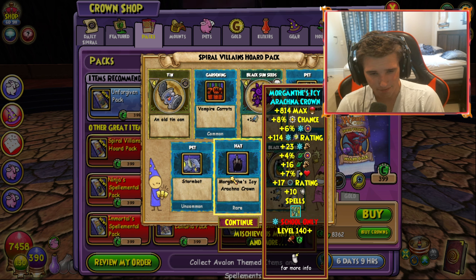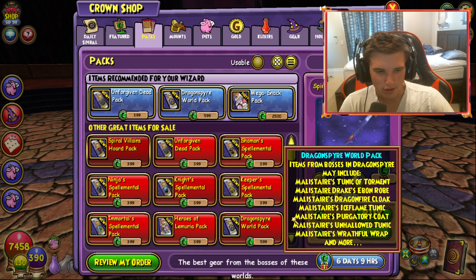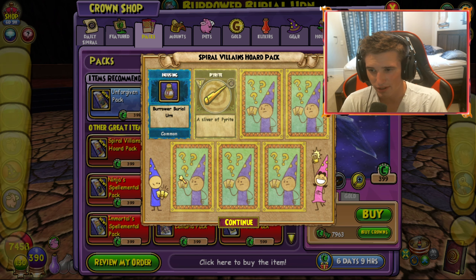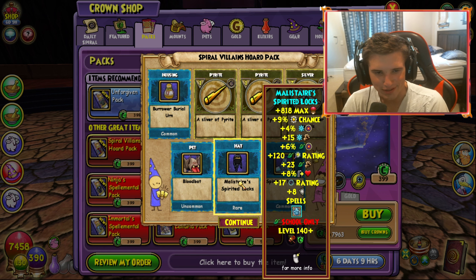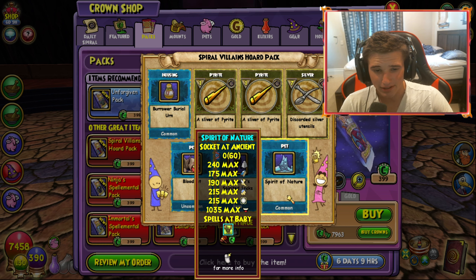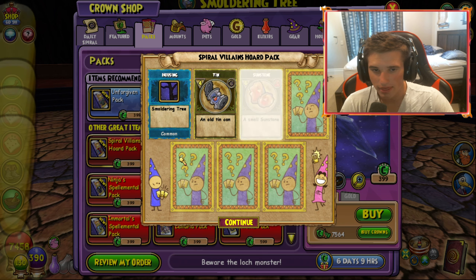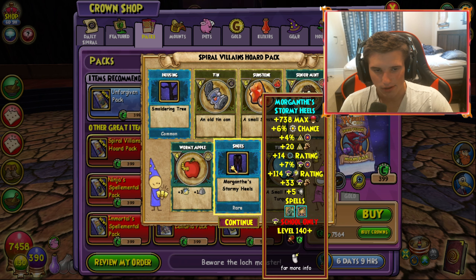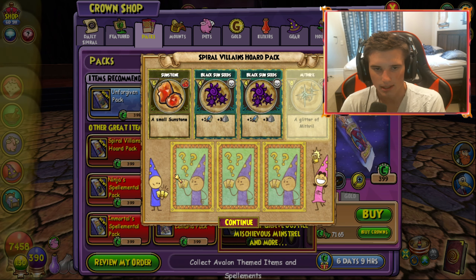There's the Ice and Life hat right there. Alright, that does not give a lot of damage for Life — that's interesting. Looks cool nonetheless. I'll definitely put on all the gear at the end. Oh my god, we got Malister's Scalp — that's great! So that's for Ice and Life right there. There you go. Spirit of Nature — that's interesting. Did not know that would be in this pack. Some Sunstone, Turquoise.